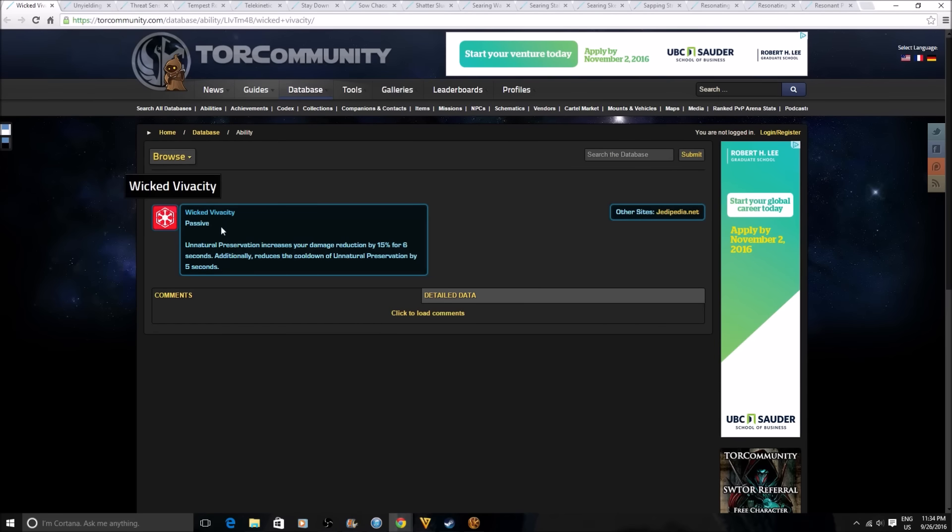Moving into the second group: Wicked Vivacity is a new passive that says Unnatural Preservation increases your damage reduction by 15% for 6 seconds, and additionally reduces the cooldown of Unnatural Preservation by 5 seconds. This is probably a skill tree point. Right now you can use a point to get damage reduction from Cloud Mind. What I think is that Wicked Vivacity is going to replace that — so instead of using Cloud Mind for damage reduction, you use Unnatural Preservation, which as a sorcerer you use much more often in PvP anyway.